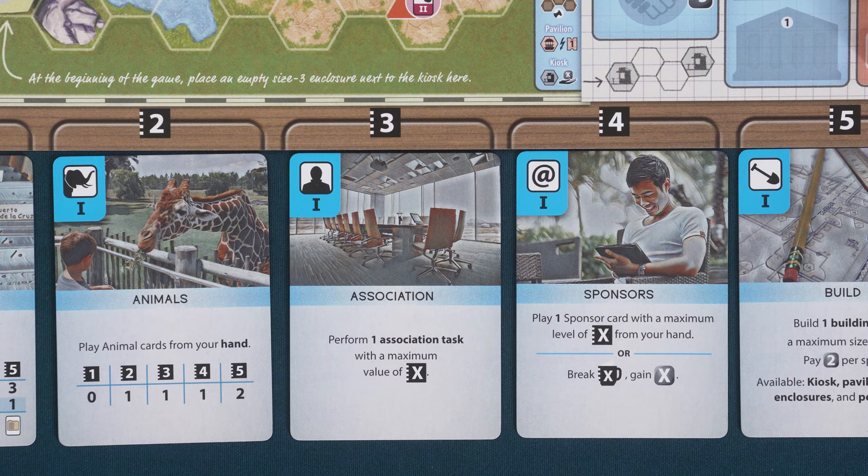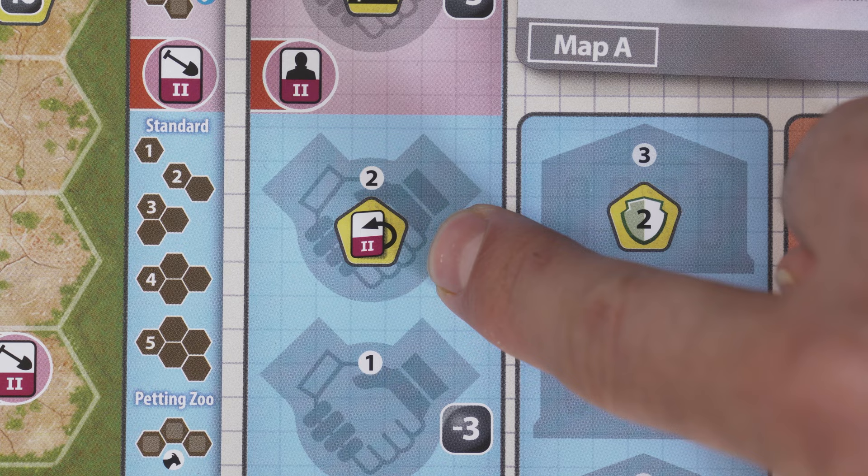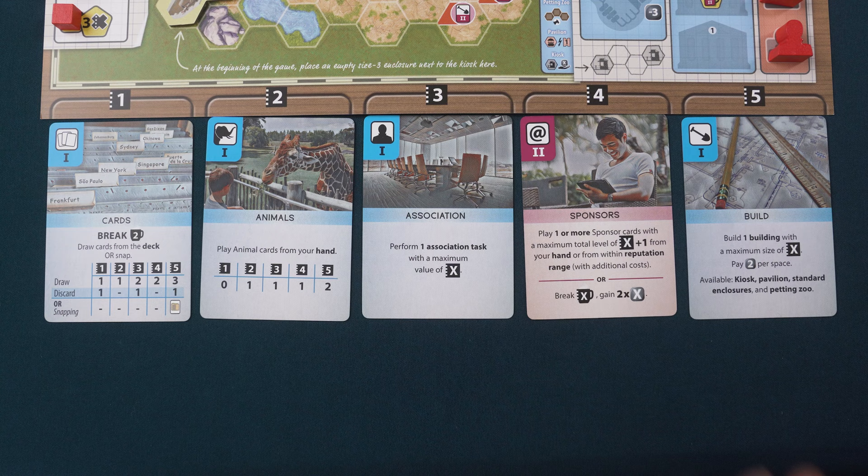Initially, all cards begin at level one, as indicated by the number in the upper left-hand corner and the blue background. Throughout the game, you may receive a card upgrade reward represented by this symbol. This allows you to choose one of your action cards and flip it to the level two side with the purple background — the action is now more powerful. There are four upgrade rewards available in the game, which means you can at most upgrade four of your action cards.